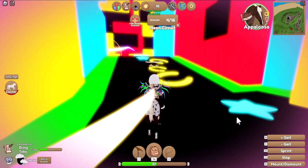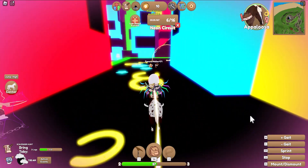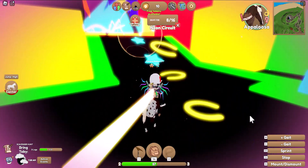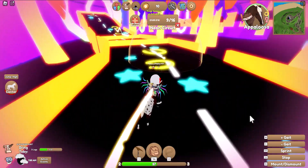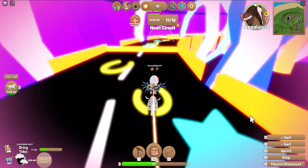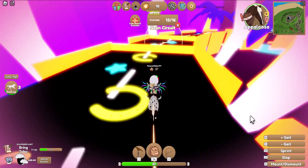Once you complete the race you will earn the badge. You just gotta take your horse through the course and collect these little orbs — you need to collect all 16 of them and make it to the end. Also, the other people participating in the race with you — it's not a first come first serve thing. Everybody is going to be able to get the badge, so don't worry about who finishes first, just make sure you get all 16 orbs.